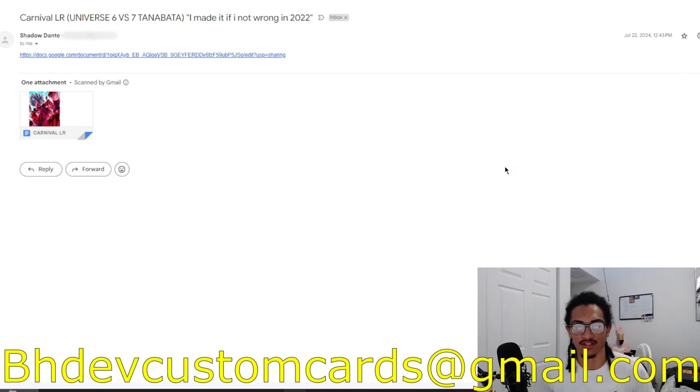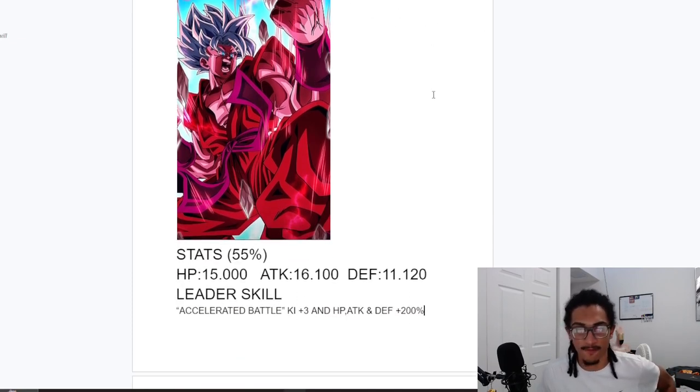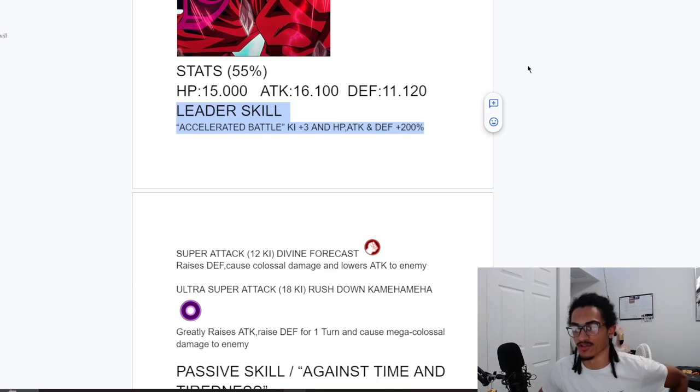There's no message inside the email. I'm pretty tired, so if this video and unit review sounds monotone, I'm sorry. So, until the last resort, Blue Kaioken Goku — Kaioken times 10 — he is AGL, with stats of 55. Interesting that he doesn't have a rainbow too. His leader skill is Accelerated Battle 3 KI and 200% across the board.